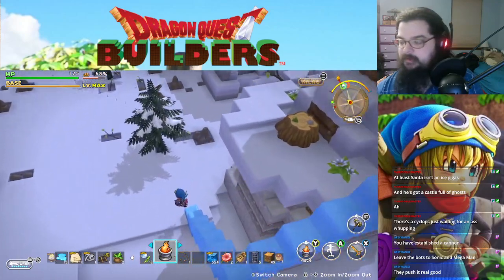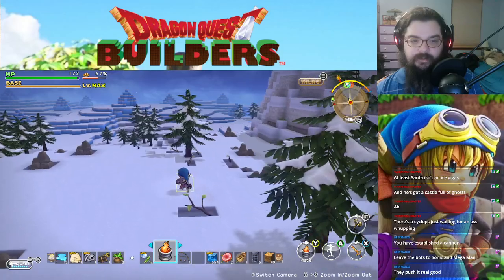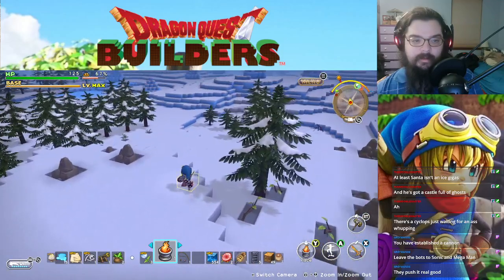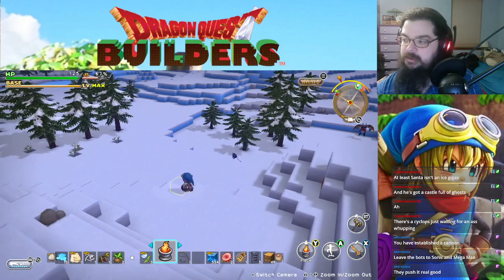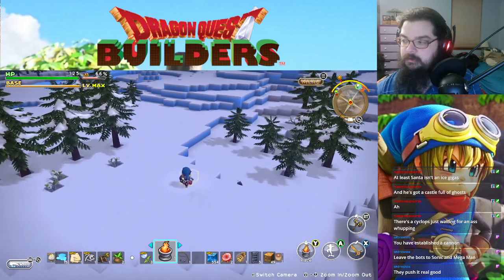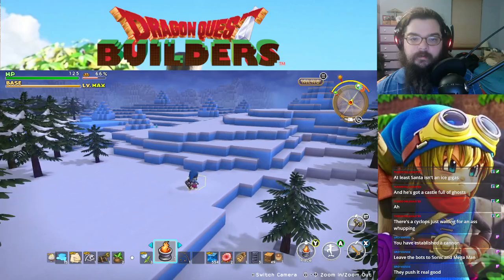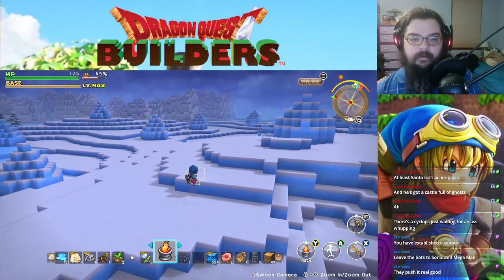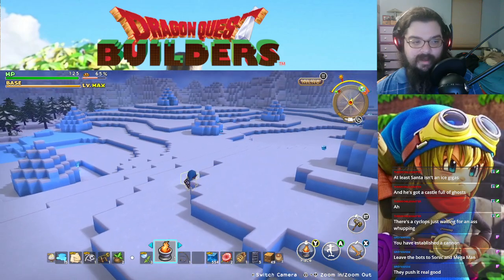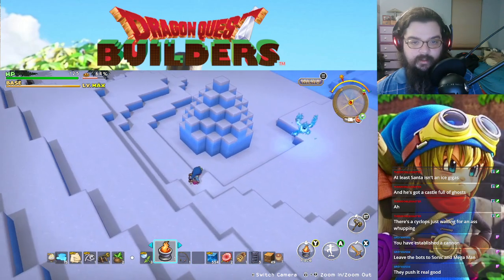I'm heading back in that direction anyway, so I'll recheck the igloos. I checked all the ones that are in the vicinity of where it shows them being on the map. It looked like it was the middle of three, so it looks like it would be basically that one right there. But not here — I don't think I busted this one open, but I'll check it.